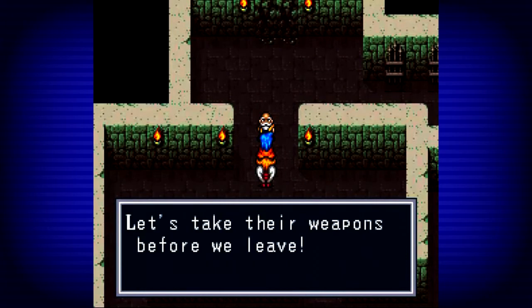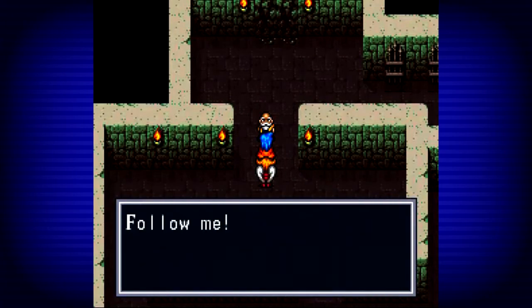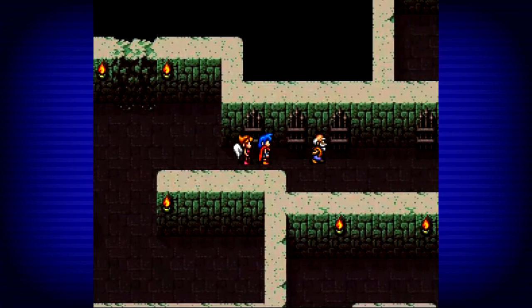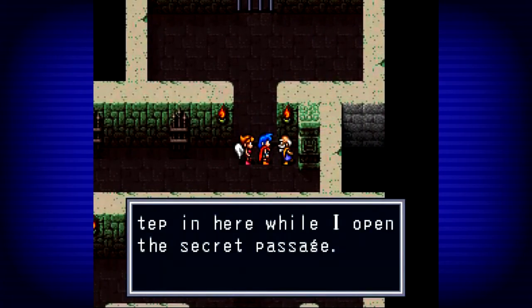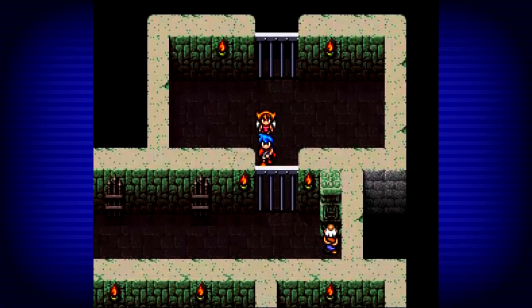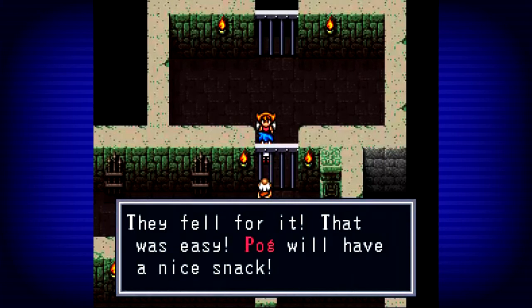Let's take the weapons before we leave — do you want me to lead you to them? I like free weapons. Follow me — it happens automatically, I'm not touching the controller. Step in here while I open the secret passage. He tricked us! They fell for it! Haha, that was easy — Pog will have a nice snack.